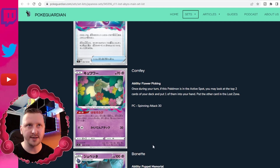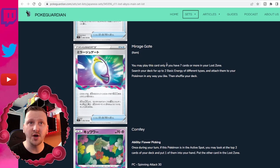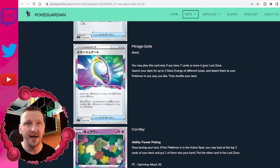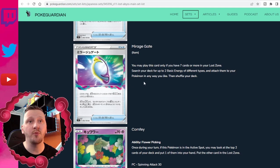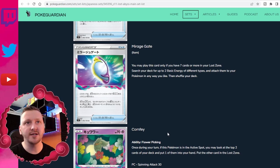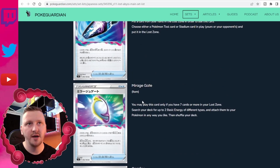Let's take a look at some of the supporter cards. We have Mirage Gate — you may play this card only if you have seven cards or more in your Lost Zone. Search your deck for up to two basic energy of different types and attach them to your Pokémon in any way you like, then shuffle your deck. Quite a good card — I think it's going to be very useful, especially with the Lost Zone mechanic.